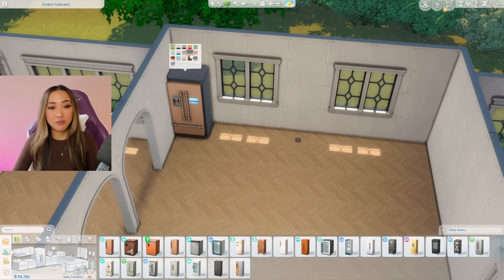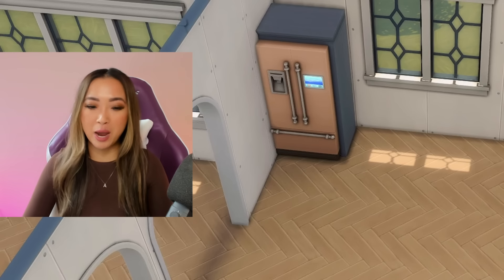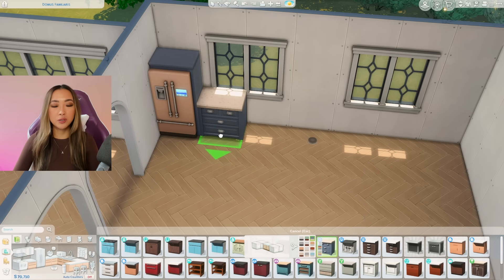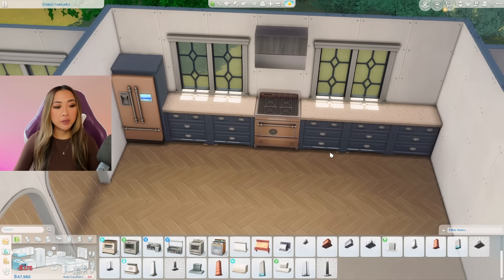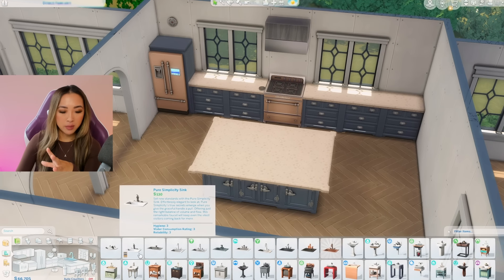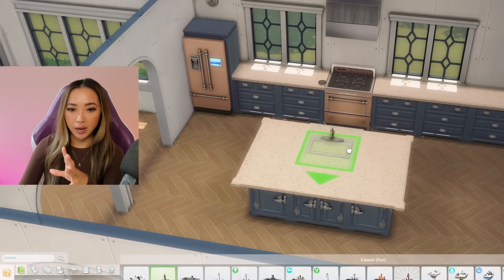As I place down a 2,500 simoleon fridge — my bad. As we may have learned from the last episode, I am the world's worst budgeter. Let's be bougie but not too bougie. I've already spent 10k on the kitchen.